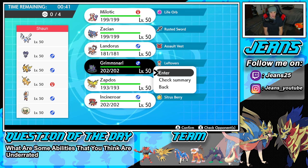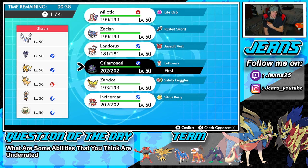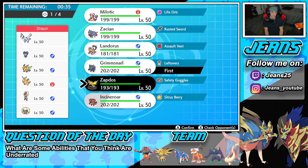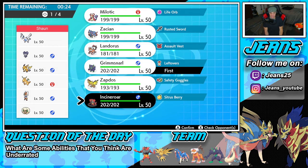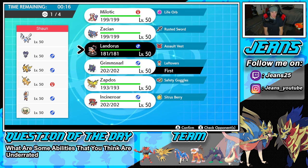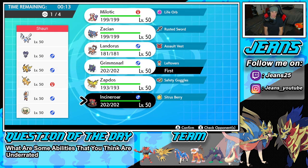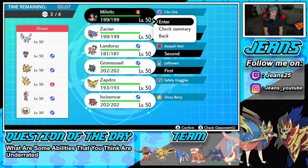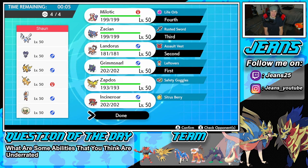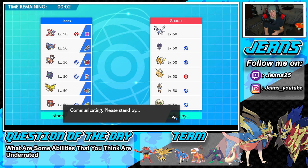I'm going to go into Grimmsnarl for turn one to set up Light Screen. I definitely want Milotic and Zacsian in the back. Should my fourth be Incineroar or Landorus? Landorus has that Assault Vest, which is really good, but I like the Fake Out control Incineroar provides. I think I'm going to go Landorus though, because he has a few special attackers on the board. I'll lock in Landorus, Zacsian, and Milotic.